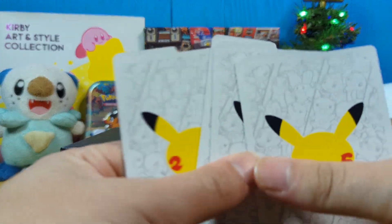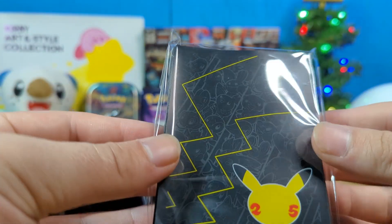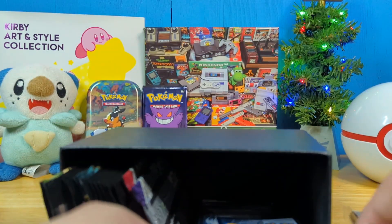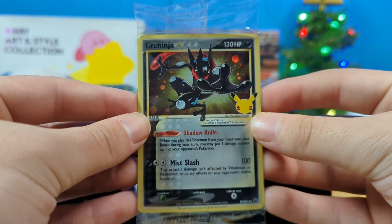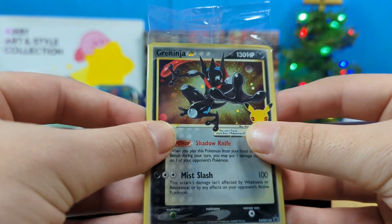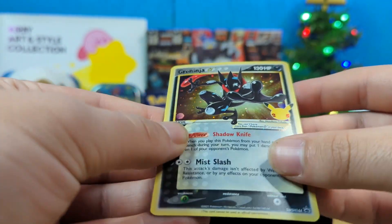We have our deck dividers, which just look really pretty. I like those. We have our sleeves — they look nice. We have some Pokemon cards. Oh yeah! The Dark... the Greninja Star. I need to open this up. Oh, that smell of plastic. There we go.